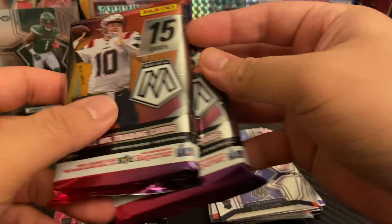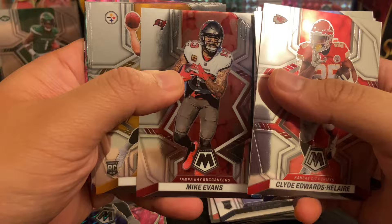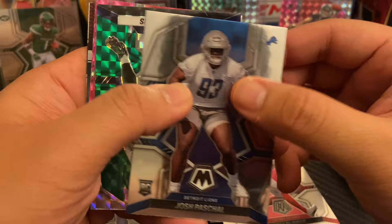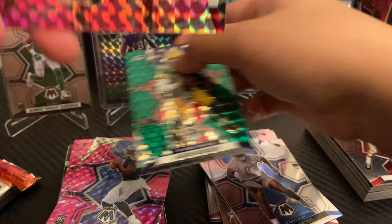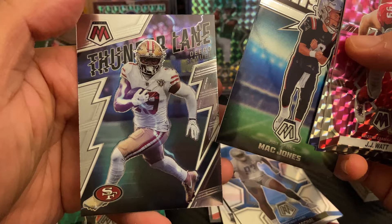And then there were two — last two left. Come on, let's pull some heat. Clyde Edwards-Helaire, Ezekiel Elliott, Austin Ekeler, Fletcher Cox, Mike Evans, Kenny Pickett on the NFL debut, Tony Boselli, Terry McBride, Josh Pascal. And for our Mosaics, Aaron Rodgers, JJ Watt, Ty Law, Devin Duvernay, and Mac Jones on Touchdown Masters. Thunder Lane, Bebo Samuel.